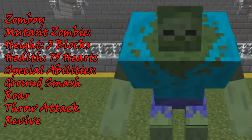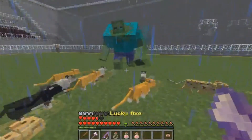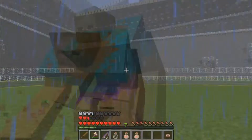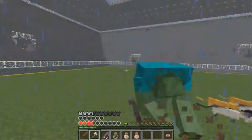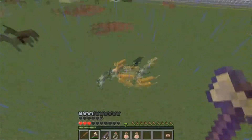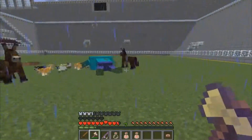The mutant zombie. Height: a little over three blocks. Health: 75 hearts. Special abilities include ground smash, roar, throw attack, and revive. Oh no! He threw me in the air! Come on, stop throwing me in the air. Come on, die. I gotta dodge that attack. That does a lot of damage. Oh, I got him down! I got him down — but that's only the first time. He has a second one. Here comes the second one.